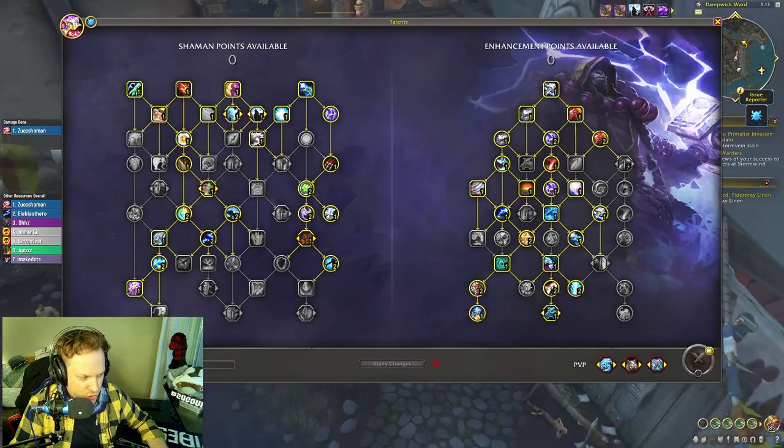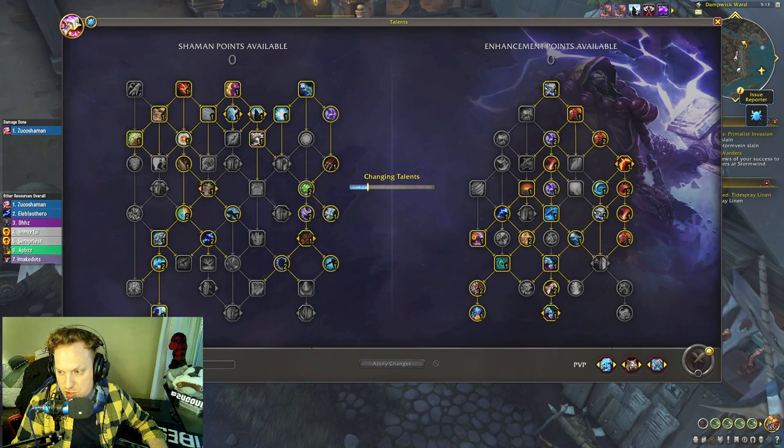This build has enormous burst windows when you combine the Primordial Wave haste buff with Splintered Elements and Doom Winds. It's outrageous. The faster you move, the faster your dogs attack too, and Crash Lightning causes all wolves to hit nearby enemies. That's build number one — Primordial Winds.